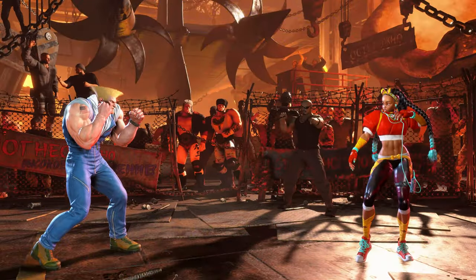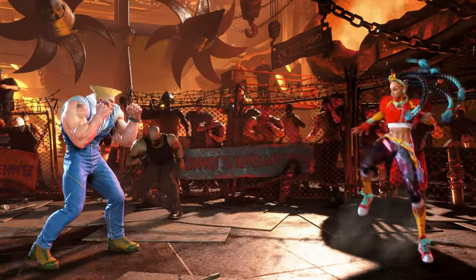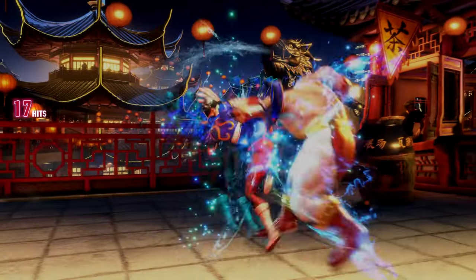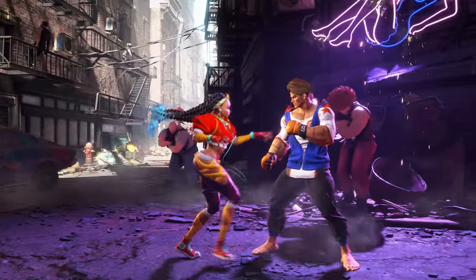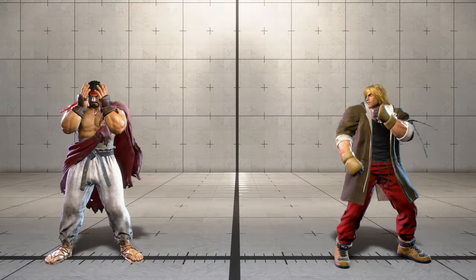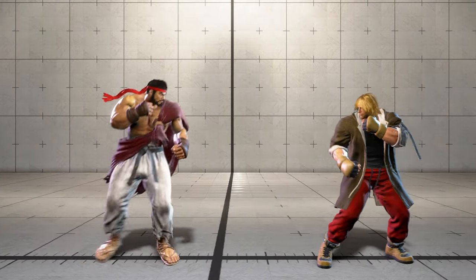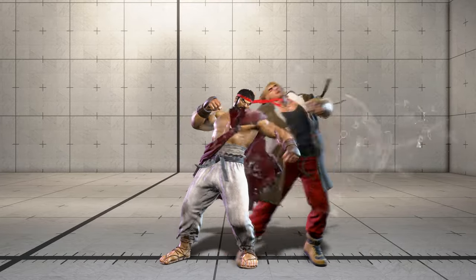Sometimes your attack leaves your opponent reeling so badly that you can link another attack after the first before they can even get their guard up — this is called a combo. You'll know when a combo was performed when the number pops up on the side of the screen, telling you how many hits you've performed. Every character has moves that may combo into different moves, requiring you to experiment. You may more easily test your combo abilities in training mode under simple training settings and selecting combo practice, which will make your opponent guard every attack after the first to show if you're performing true combos.